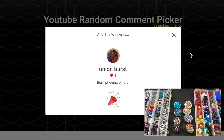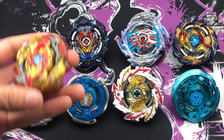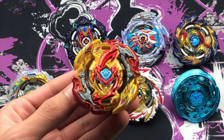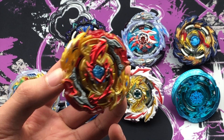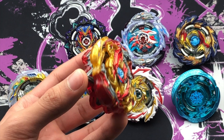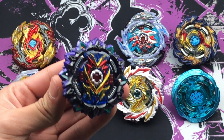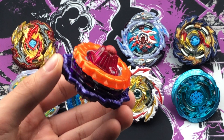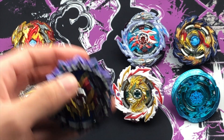So here are the 8 combos entered in CBT-27. First: Lord Spriggan, Vanguard Bearing — entered by Dark Blader. Note to Dark Blader: please let us know which spin direction you'd like for Lord Spriggan, as you didn't mention it in your comment. Second: Variant Valkyrie, 1D, 10, Bump, Keep Dash — entered by Weird Bird. We had a problem with Keep and Hold Dash but it's all settled.